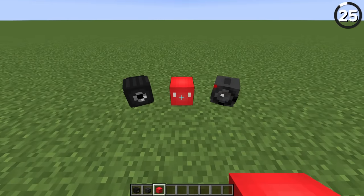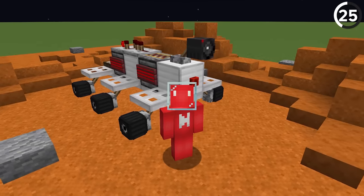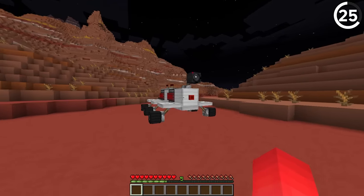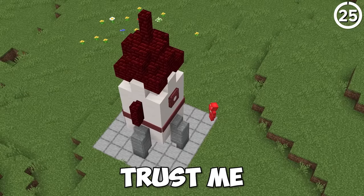With the help of custom player heads, we have just what we need to make ourselves a replica of the Mars rover. Using one of them as a camera on top really sells the illusion. If you were to tuck one of these inside your next mesa biome, that might be all you need to turn that red desert into the red planet — a lot cheaper than spending billions on a rocket.